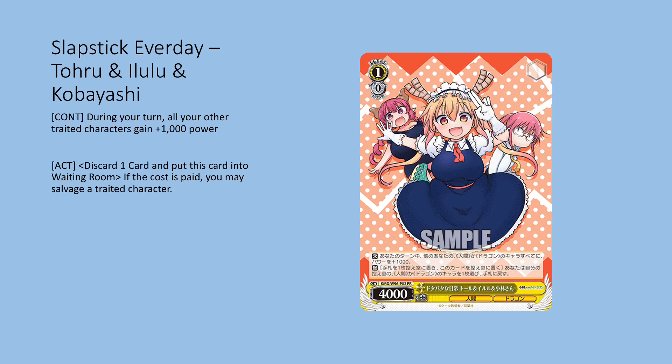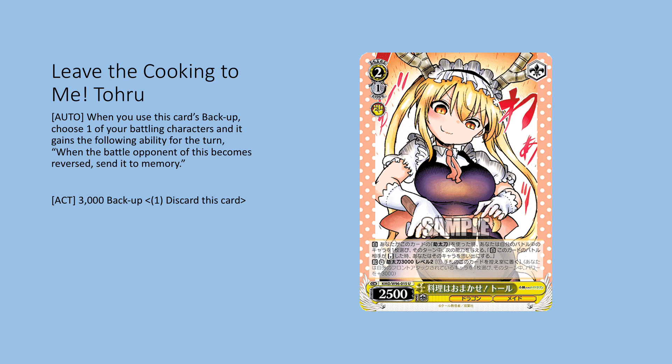This is a box topper promo — probably going to get cut, but I'm throwing it in as a one-of to try it. It's another power pump card: during our turn all human or dragon characters get an additional 1k power. It also gives selectivity into the graveyard and acts as a discard outlet — you can discard one, sack this card, and salvage a human or dragon character. Just a utility card we're going to give a shot and see if it's worth the slot.